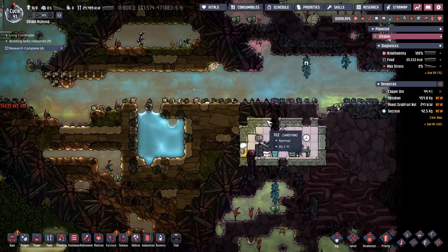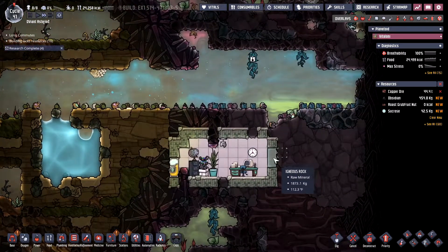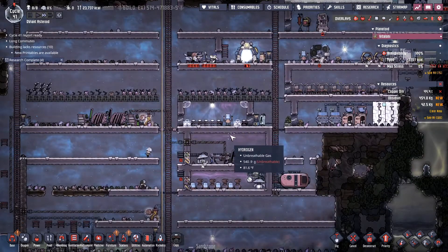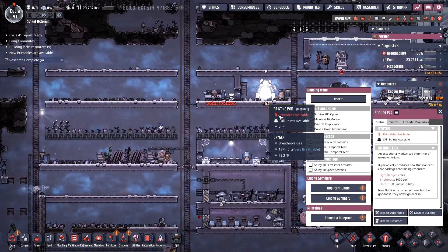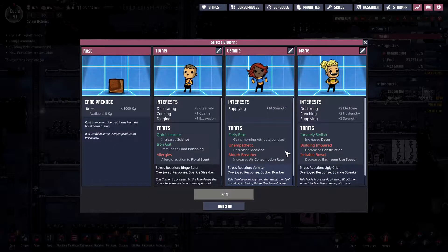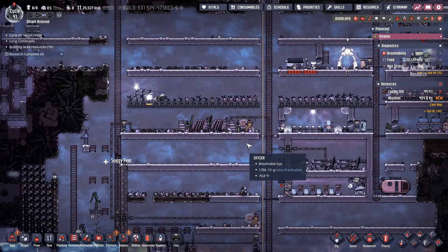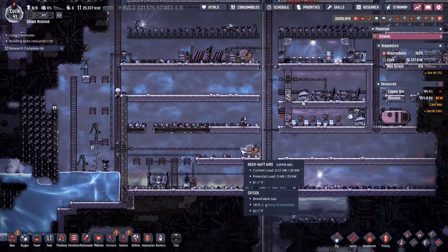Some more water over here we might be able to utilize — might be able to get something out of here. New printables are available. What we got here? Some rust. We got Turner — he's good into cooking, decorating, and digging. Marie here is good at ranching as well, with decreased bathroom use speed. Interesting. I really don't need another duplicate at the moment, so I'm going to reject him. We're holding pretty steady at 8 right now, so we're going to stick with that.